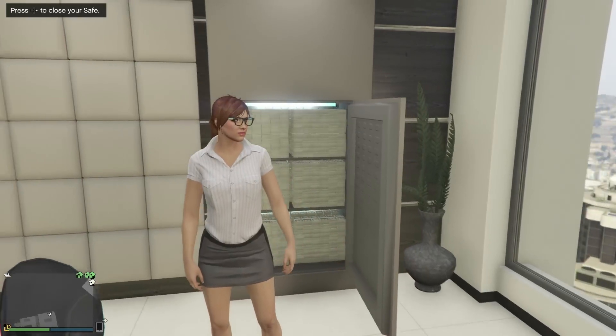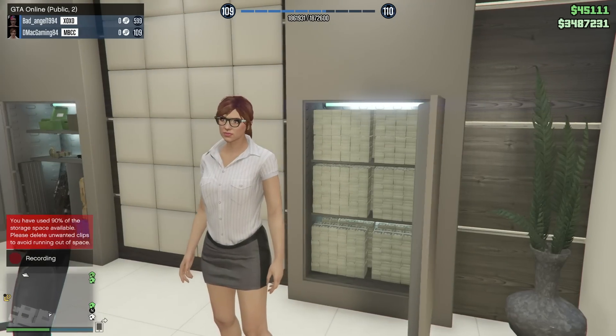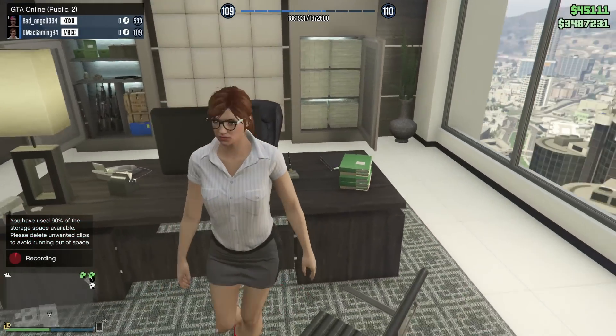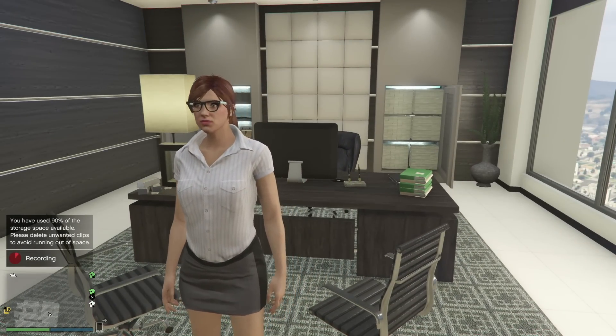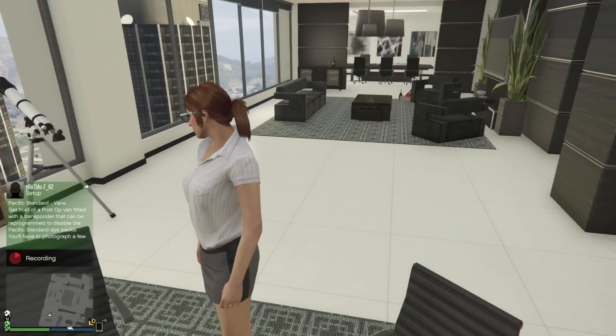Stacks of paper, so much money — holy crap, that is way better than Pacific Standard. Those are the easiest decorations you can add. I am very happy with this DLC. I think the executive offices are bomb, they are very very cool.